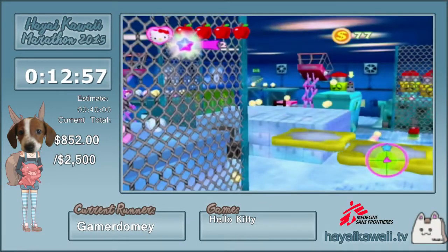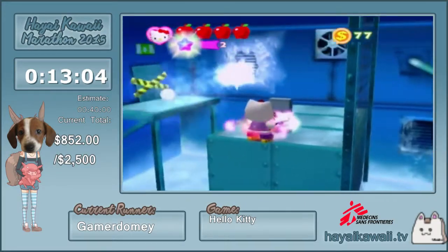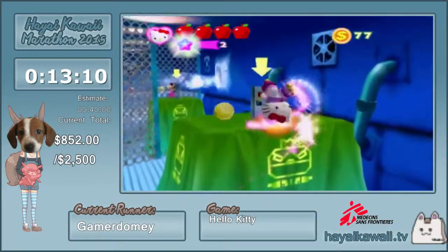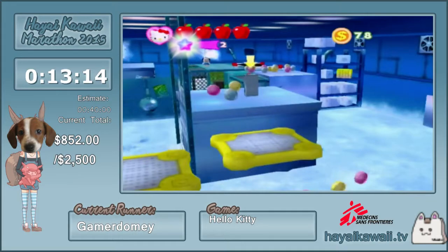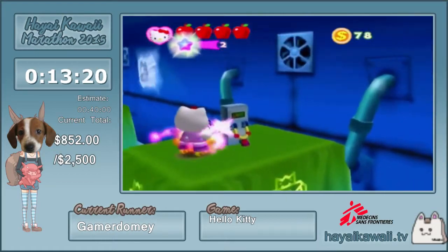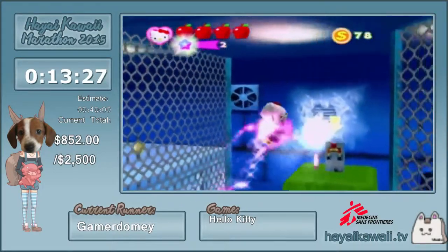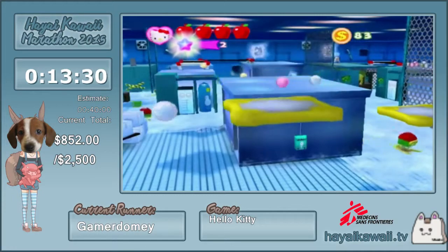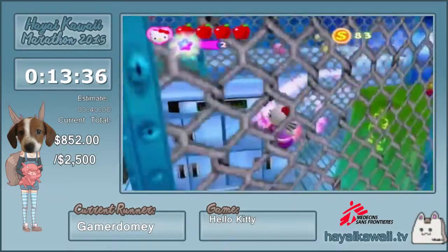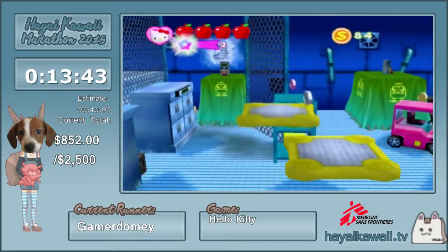Got the single jump there. The reason we don't defeat enemies here, even though there are a lot compared to the last stage, is these enemies don't drop as many stars as the last ones did, so we'd have to defeat way more — and that overall takes longer. If you press back right after you trigger a switch, you can get about a one-second time save where you fall off the ledge but still get the switch. It doesn't save much but it's pretty cool to get.